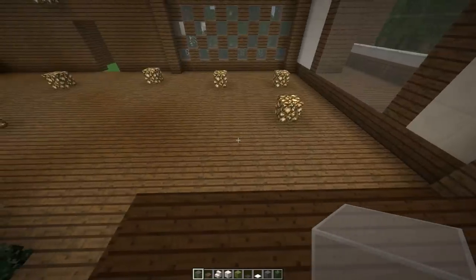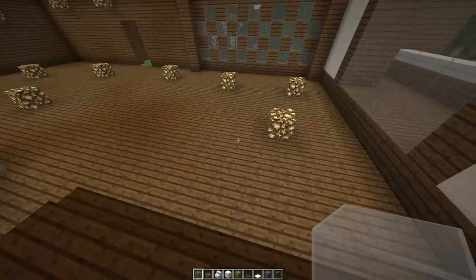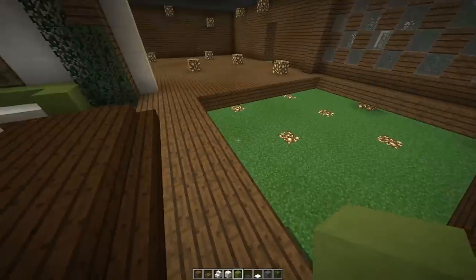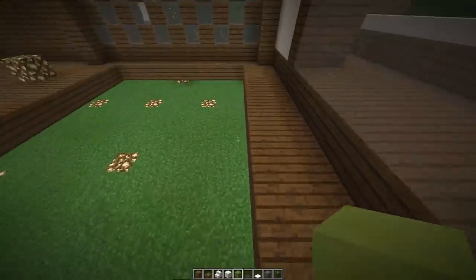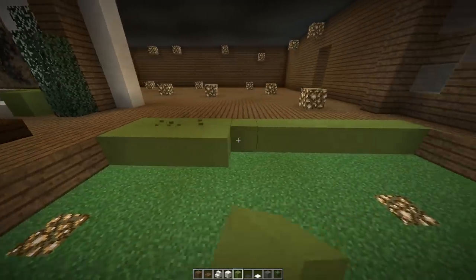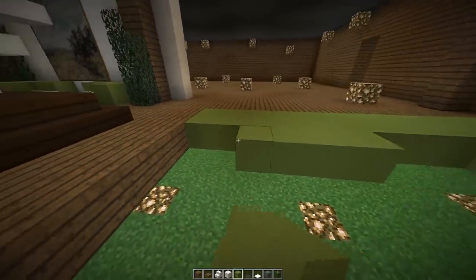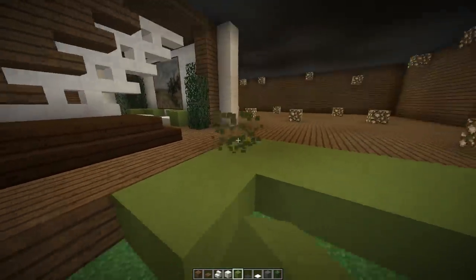Next thing we're going to do is start measuring out our floor. What I've done here is carved out a section that's 9 by 11 — 9 going this way and 11 going all the way down. Now I'm going to apply some lime green stained clay as a carpet. This will look really nice with our little chairs that we have for our entryway.